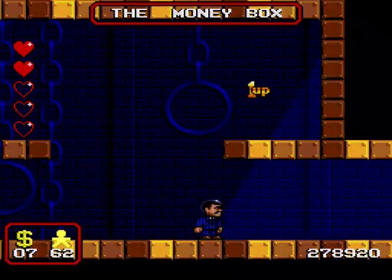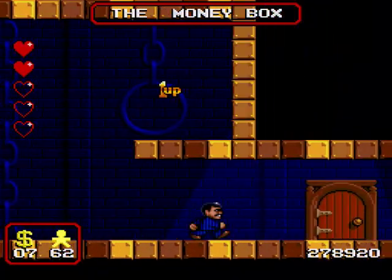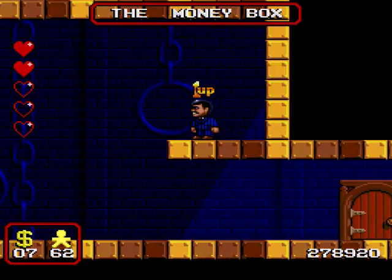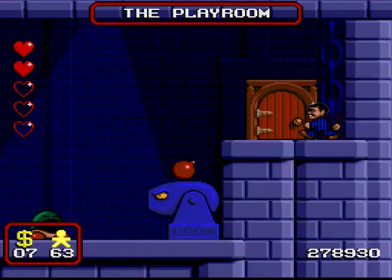So yeah, you can collect all the money, but that one-up - you just can't reach that gap. I'm not even sure you can reach that gap with the training shoes, although I'm sure somebody will prove me wrong. All you've got to do is jump on the door through the false ceiling, much like we did in the toy box, and there's your extra life. And now, let's take on our boss.